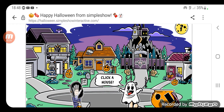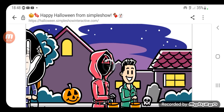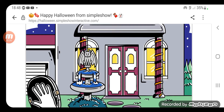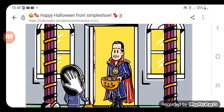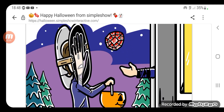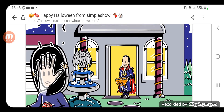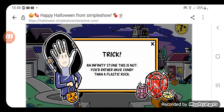Click a house. Hmm, it's one... Squid Game! God damn it. Trick or treat. It's not working. Trick. An infinity stone this is not — you'd rather have candy than a plastic rock.